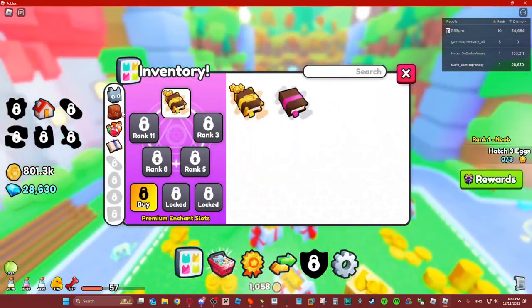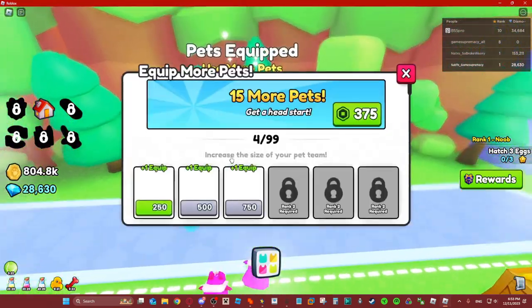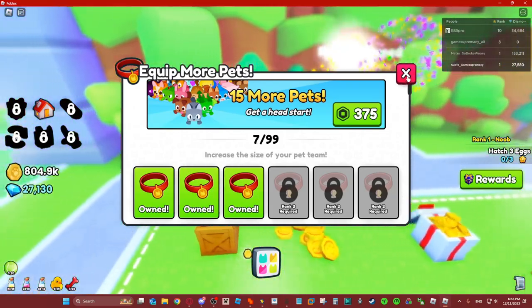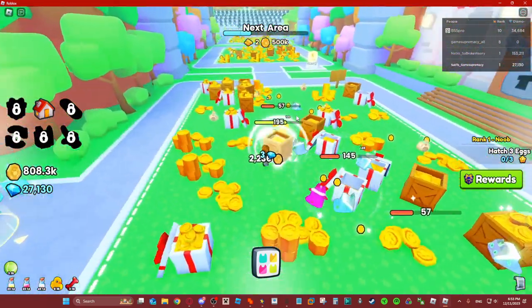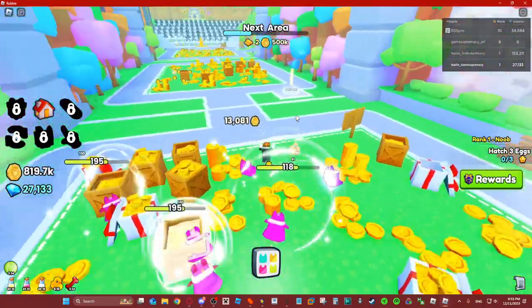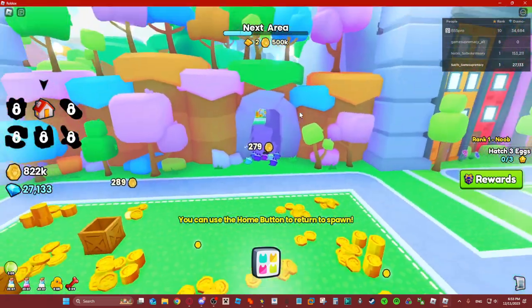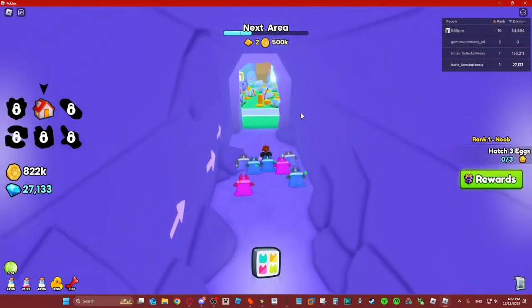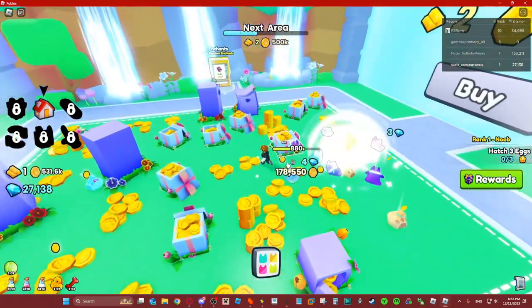You can only put one enchant at a time right now sadly, but it's fine — we don't need more. The game's still really easy at this stage. I'm also trying to get huges on my main. If you want to try and get huges, I highly recommend using your account in Petsim X instead of Petsim. It's so hard to hatch huges in this game — it's ridiculous.